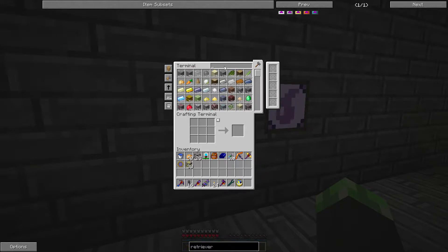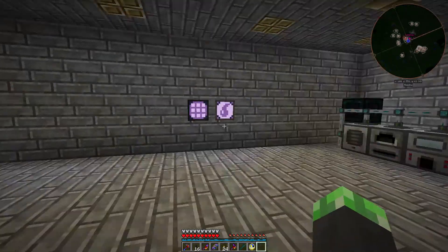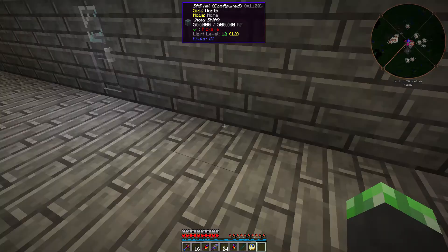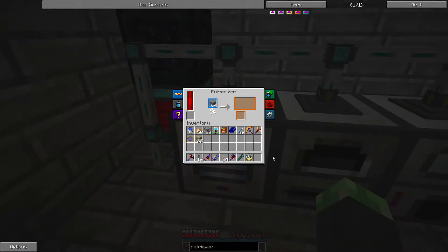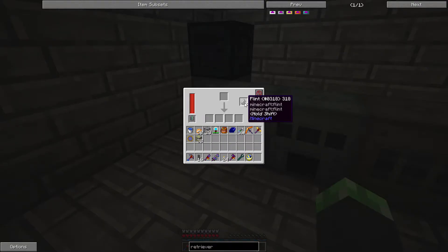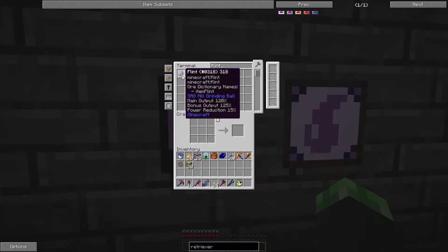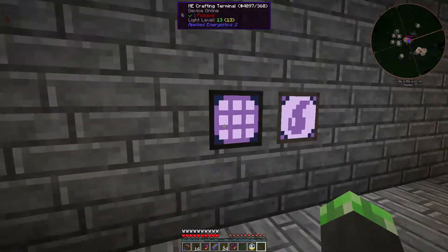I only have four dark steel. Flint - nope. Wait, I have gravel, I can get flint! I just wanted to put some flint in the sag mill because sometimes using flint will give me extra output. Not sure how much I need but let's grab this much. Not sure if this is going to be enough to process all this.